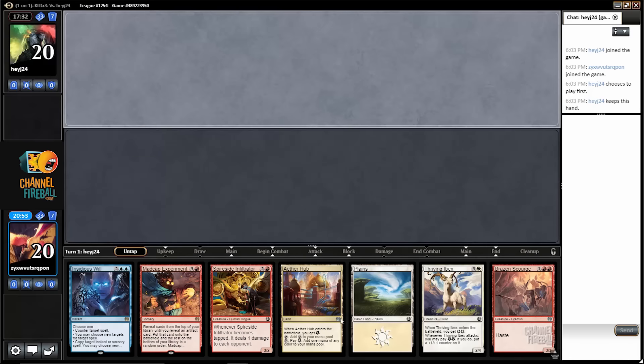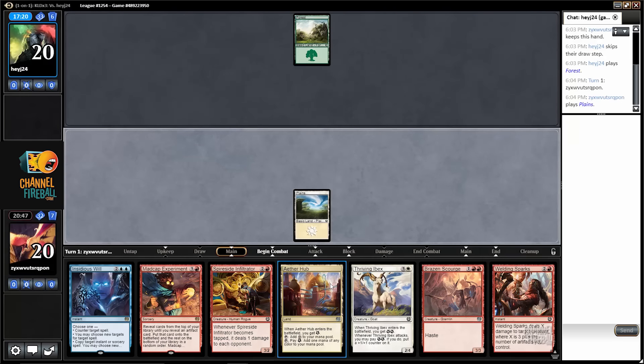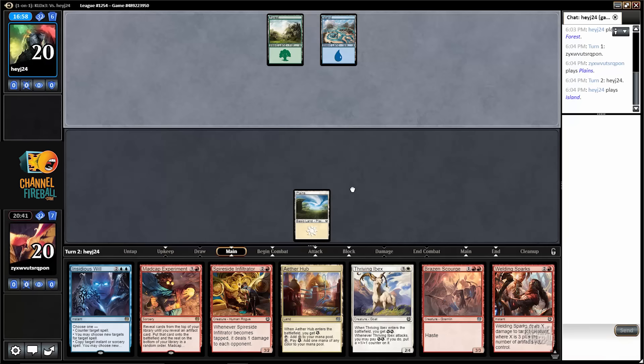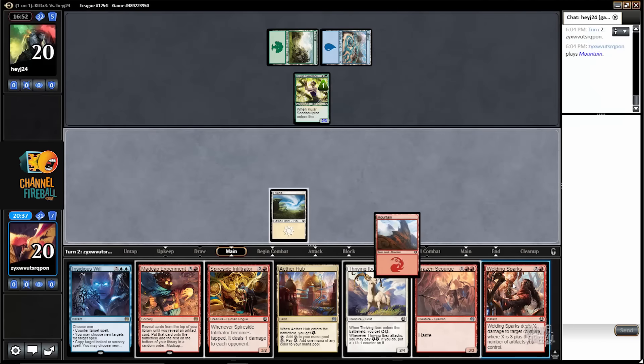This hand — it's not good, but it's good enough. I hope I draw either Aviary Mechanic or Land. Pressure Point I could also use to cycle. I have a few decent draws. Q-Jar Seed Sculptor — that's pretty strong. I did draw a mountain, so I got part of what I wished for.